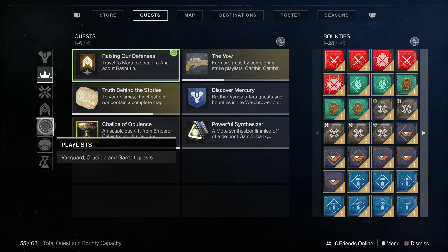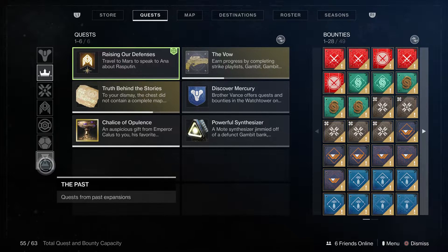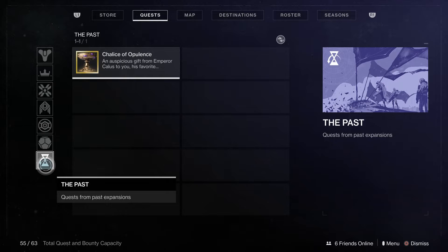You also have your playlist quests — so your strikes, crucible, or gambit quests — your exotic quests, and at the very bottom, the past, so quests from past expansions.